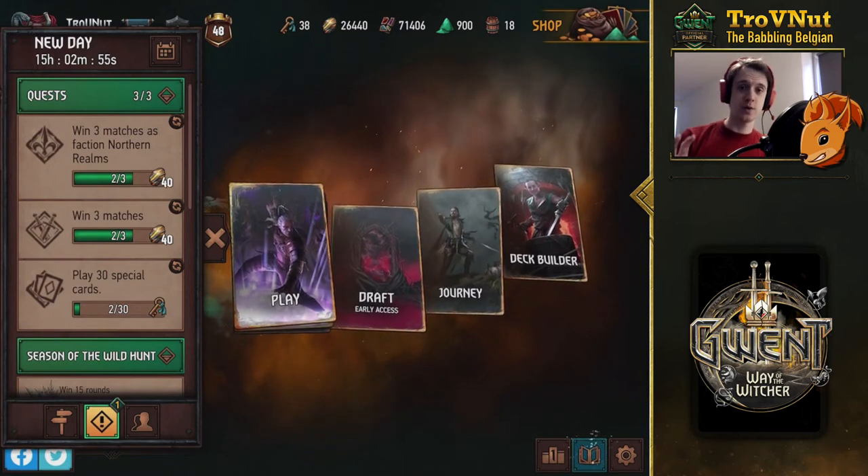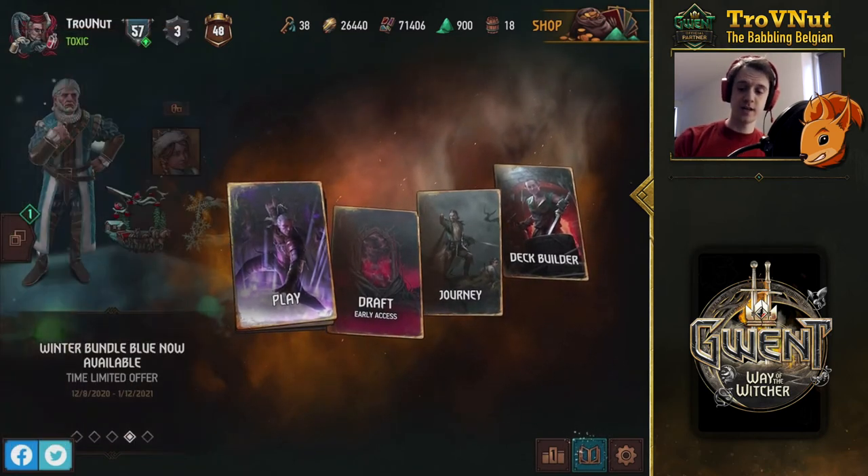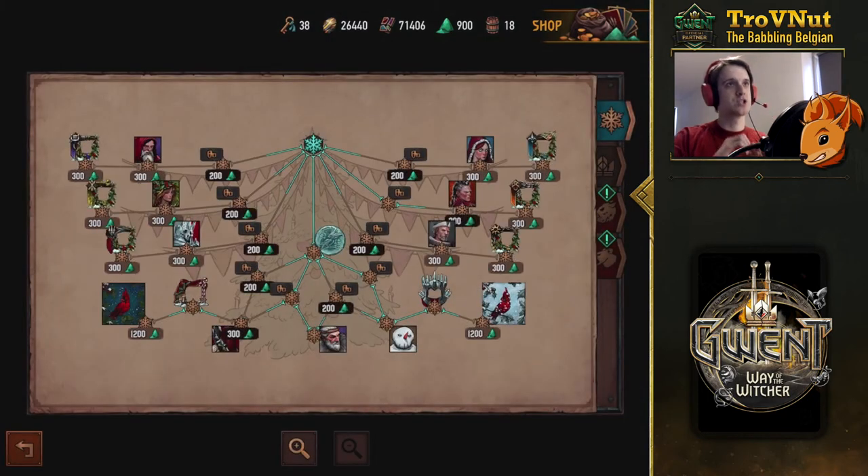With meteorite powder you can actually choose whatever you want, because if we take a look at the new reward book — which is gorgeous by the way — you can actually earn the rewards from last year's winter event, that's the bottom row basically. If you earned any of those rewards last year they will already be unlocked, so most of what you see right here is already unlocked for me because I earned those rewards last year.